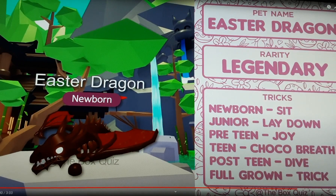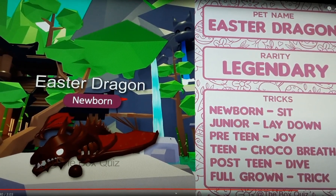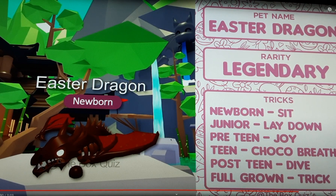Here we have the Easter Dragon — the most legendary pet of all. This will cost you maybe a lot of Easter eggs to get, and this is the fifth pet. It looks like a Shadow Dragon and a Frost Dragon combined but in different colours. The tricks will be: sit, lay down, joy, chuckle breath, dive, and trick. As we see here, that covers the rarity and tricks for it.